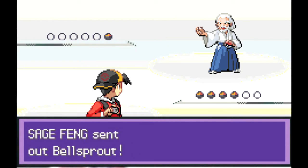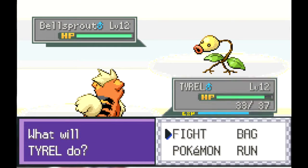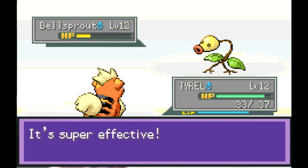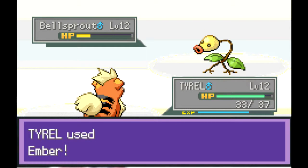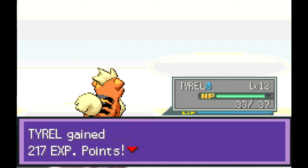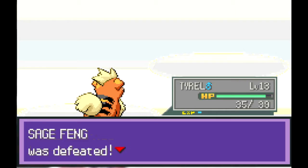Sage Fang is battling with his Bellsprouts, and I should have probably trained Tyrell a little bit more because they're all surviving his Ember. I'm not really sure if his physical or special attack is better. And we learned Leer.